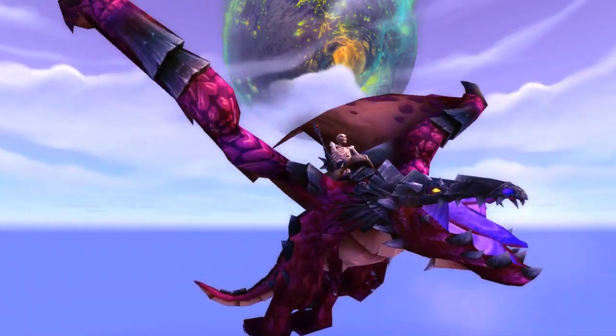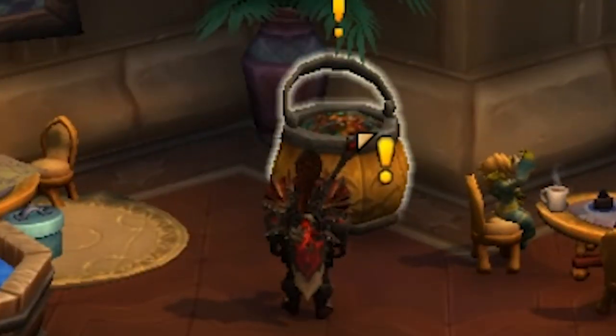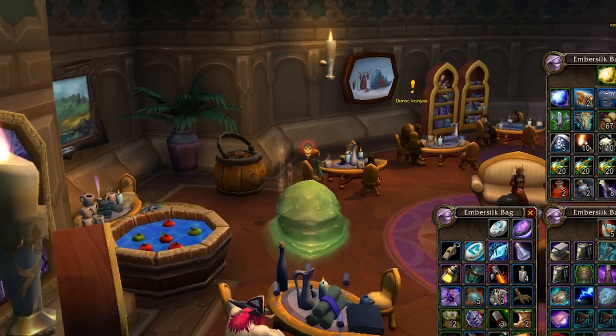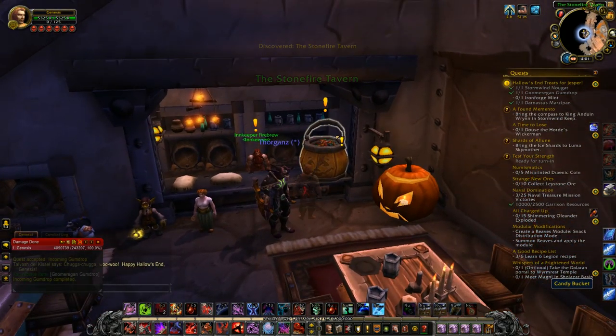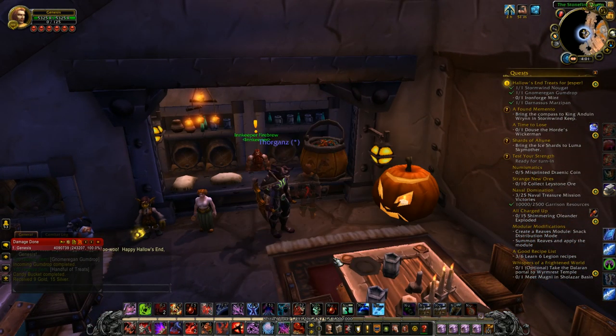The first thing you'll want to do is focus on trick-or-treating all over Azeroth and Outlands. You can do this by going to most of the inns in a zone and getting the quest from the candy bucket located inside or nearby the inn. There is an absolute ton of them, spread out between all of the continents — I'm talking over 130, minus Draenor and the Broken Isles of course.